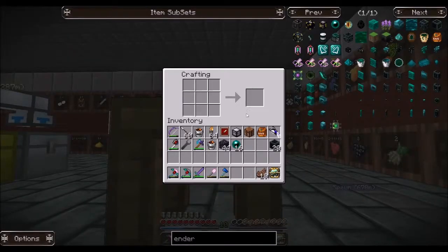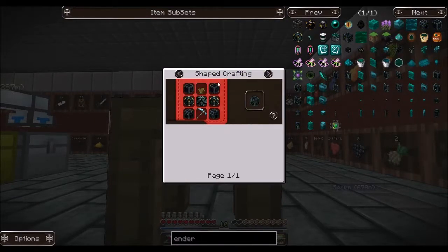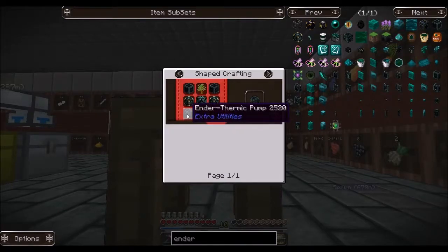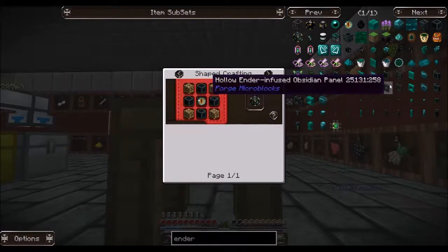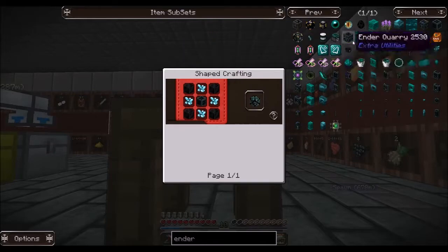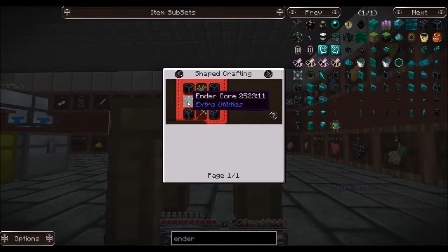We're back and in the process of building ourselves an ender quarry. Let me count what we need: one, two, three, four, five, six for the quarry frame, ten, and then four more — fourteen, and finally eighteen, then one more makes nineteen in here. We have all of those taken care of. We also need a diamond pickaxe. We need one eye of ender here, one there, one here, and one here — four eyes of ender total.